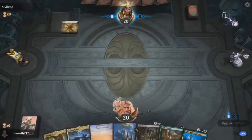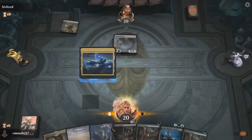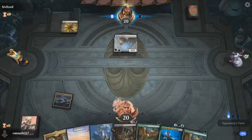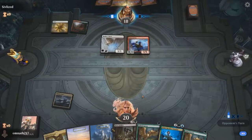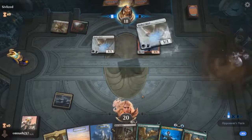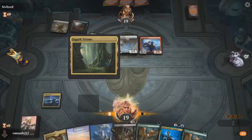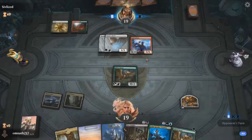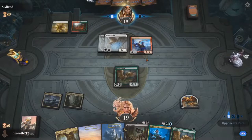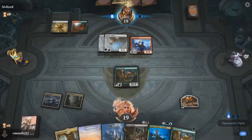Going into game number two of Bant Vanifar. The only thing we're missing is a way to untap Vanifar — once we get that we should be set. Playing the Triumph because we want to hit our spells next turn. Next turn is probably a Goose turn, then Fabled Passage for another green source. Opponent is playing Naya and gaining a bunch of life, which might prove a problem if they get out of our reach. We play our Gilded Goose and pass. Always keep your options open — you don't always need to go for the combo as soon as you can.